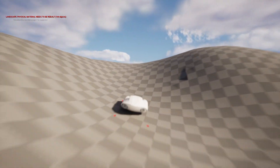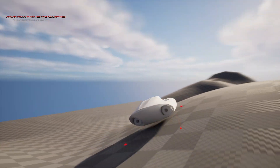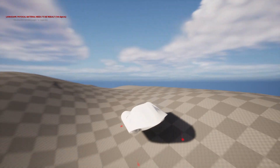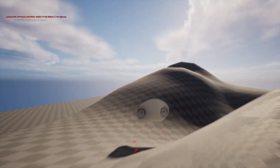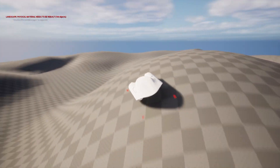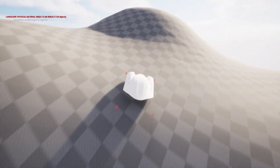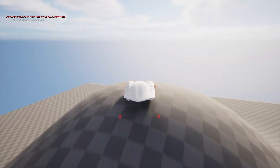I have also implemented a suspension system that works well and added a reverse movement feature to the vehicle. To get the best result, I had to invert the controls, but it made a big difference. Right now the vehicle has two speeds: a normal speed and a boost speed when you press shift.